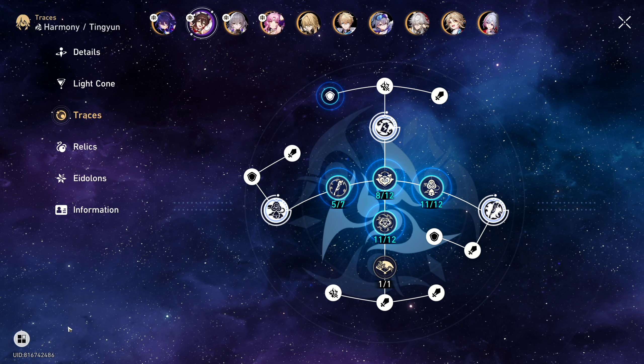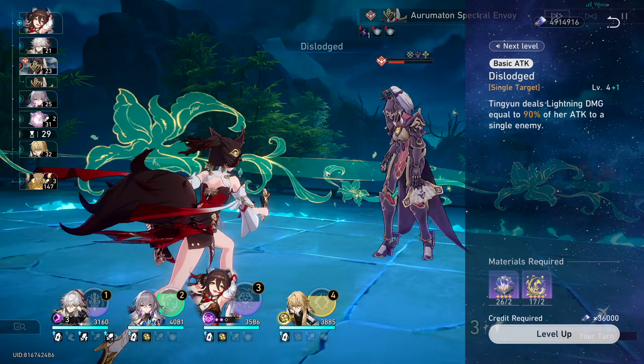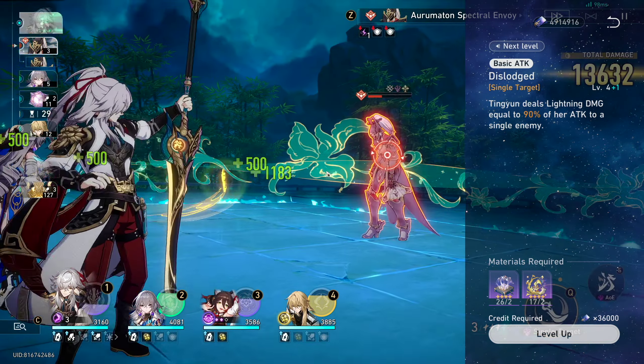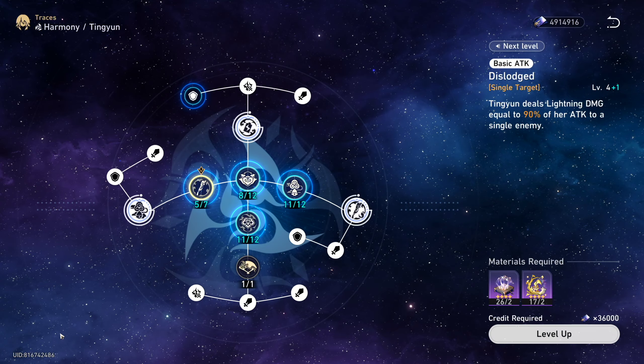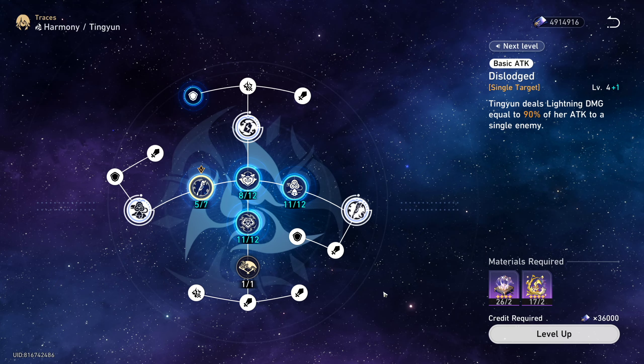First, let's break down Tingyun's kit. Tingyun's normal attack trace is unexceptional as usual. It has a 100% multiplier at level 6, generates 1 skill point, generates 20 energy, and deals 30 toughness damage towards lightning-weak enemies. There's pretty much nothing special about this normal attack.